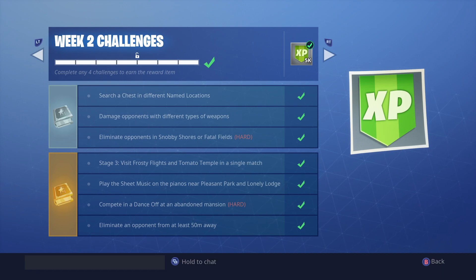Next one is to eliminate 3 opponents at either Snobby or Fatal. What you want to do is play a solo game and jump out instantly and go to whichever place that is. For me, I kept getting really good Fatal ones — basically as soon as you jump out, Fatal is right there. I went there, it was really popular, and I killed a bunch of people.